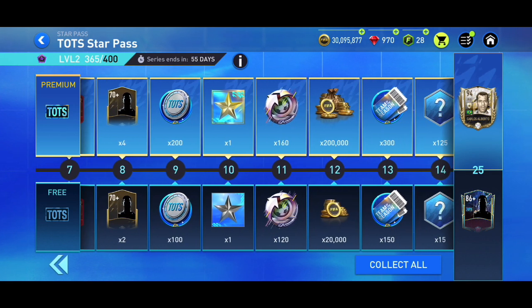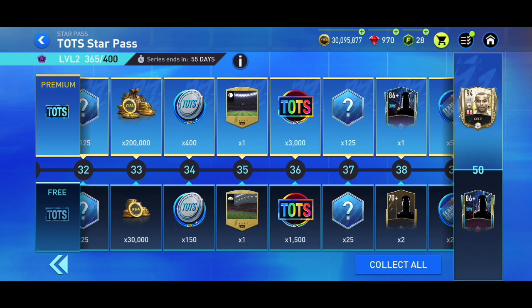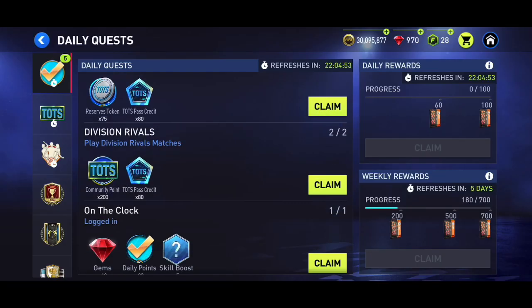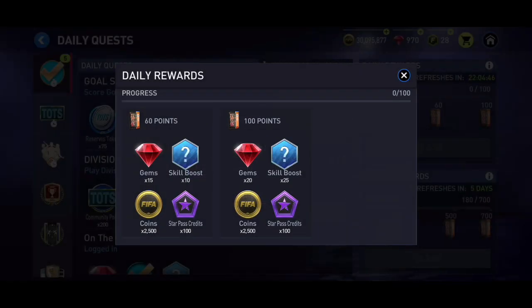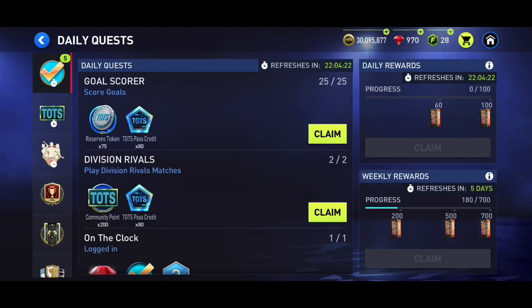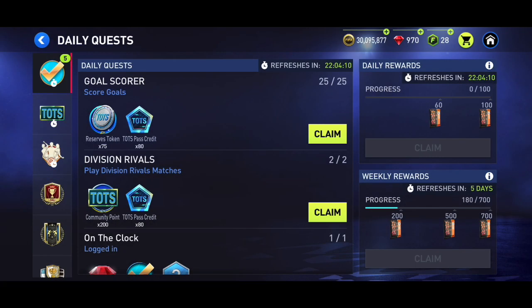First of all, you need to complete quests every single day — this is very important because by completing quests you get 100 Star Pass credits with the first daily reward and 100 more with the second, so you're getting 200 every single day. Plus, every single week you can get 950 Star Pass credits as well.